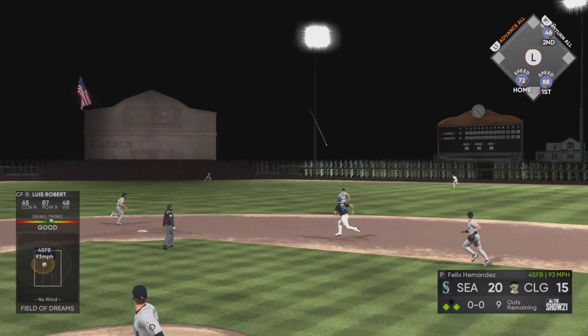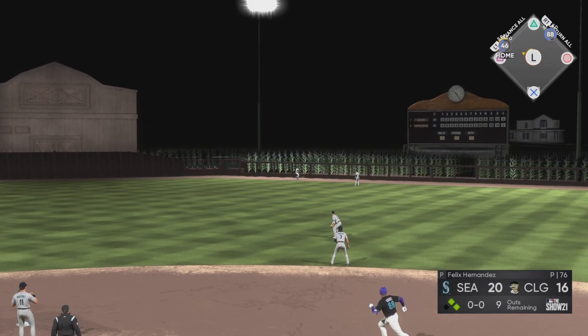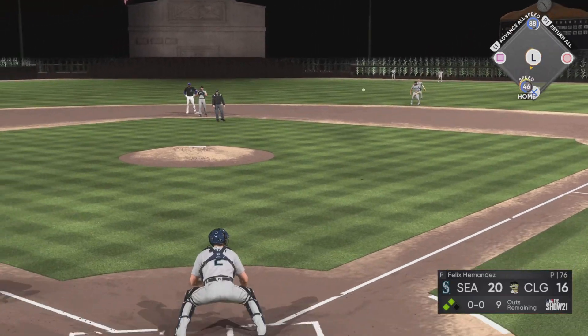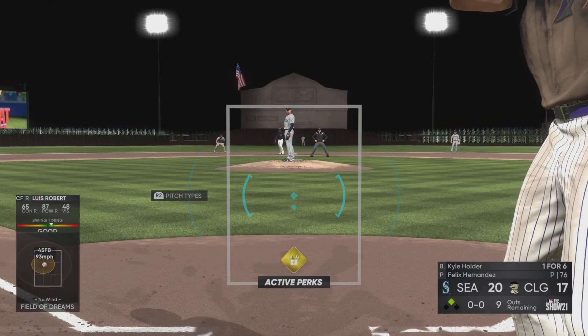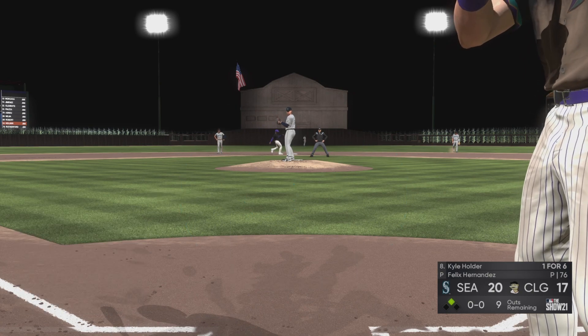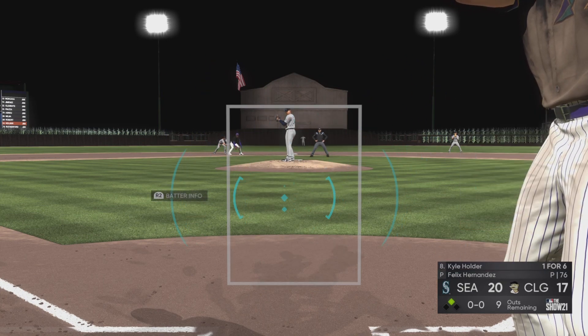I've picked up all of the players from the Field of Dreams choice pack. I'm going to go over my main team, and I'm working on building a team with all those Field of Dreams players. I also want to hop into the event and get DJ LeMahieu and Lucas Giolito — I liked that Giolito card in last year's game. As you can see, we have 17 runs scored.